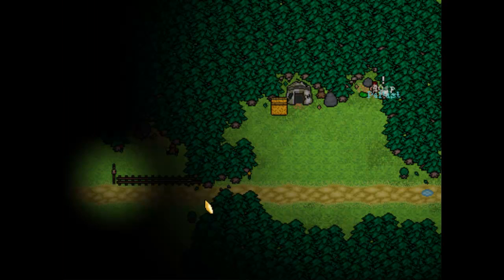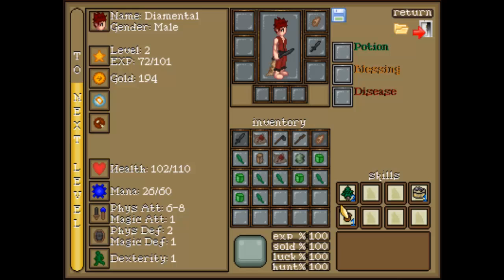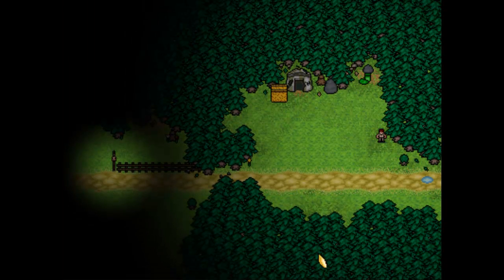Later on in the game you can get items put in gem slots to increase your luck experience percent. So the higher luck percent you've got, the more chance you've got of getting a better item from a monster.